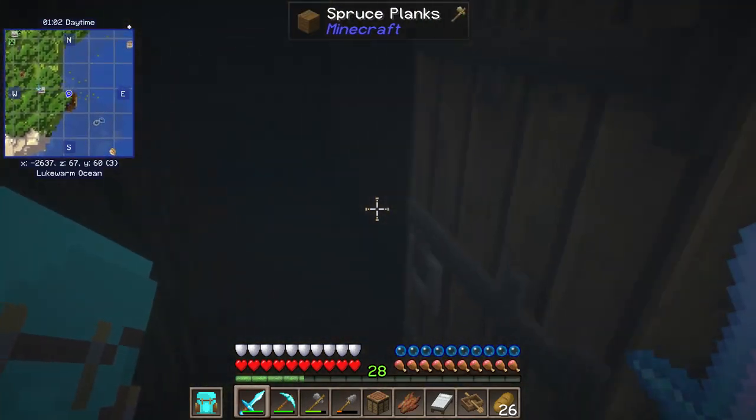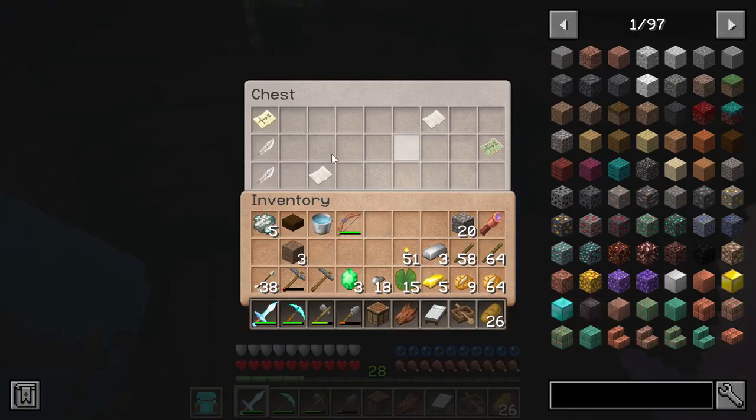Aside from the patches of flotsam found on the water, shipwrecks are a common sight around here, just like they are in vanilla Minecraft. I found a treasure map in this one, so that's another thing to look forward to in a future episode.